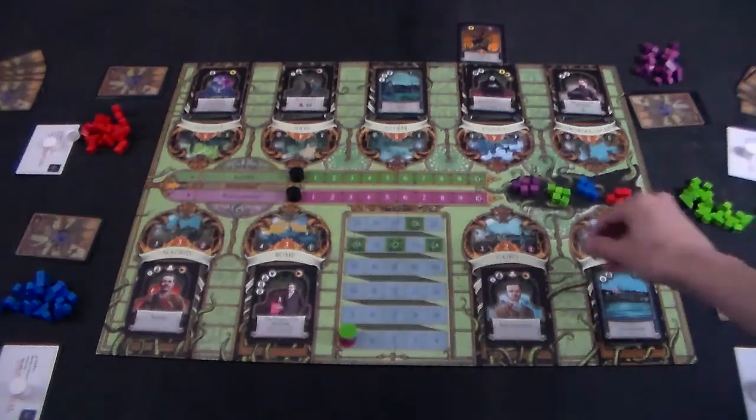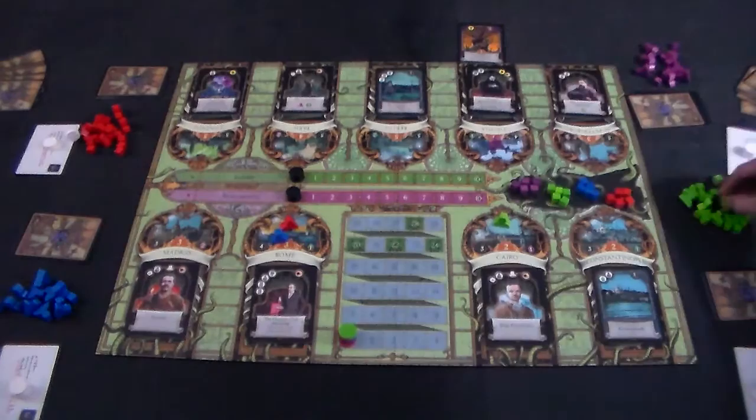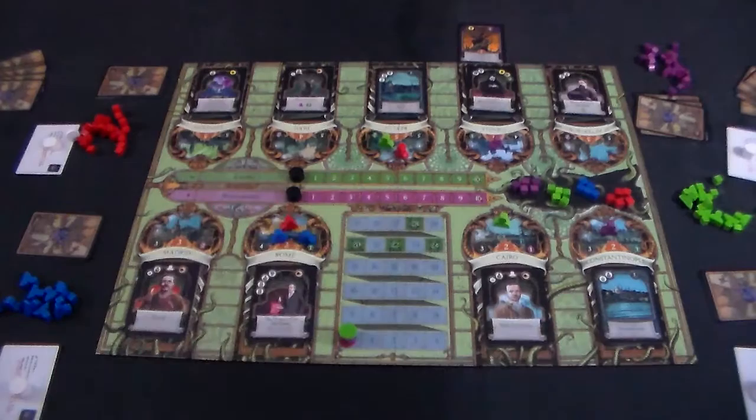There is no limit to how many tokens can be on a single city. Go around placing tokens until each player has placed two. Lastly, place the zombie and the sanity dice within easy reach of everyone in case they come up during the game. Now you're ready to play.